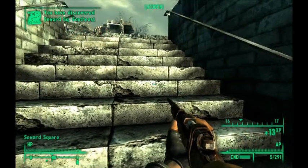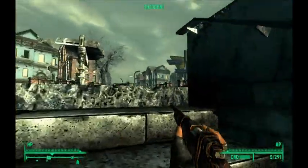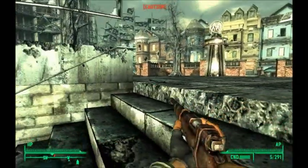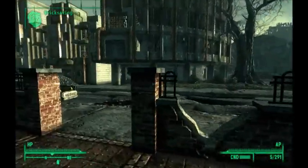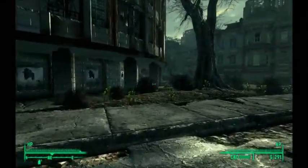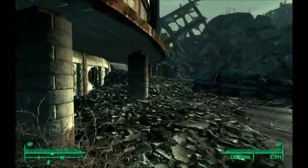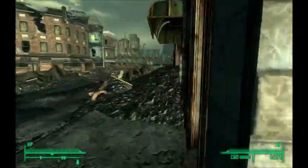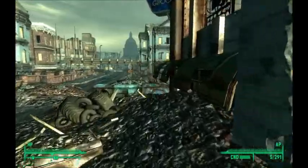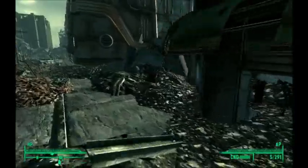I believe this is where the compound is — I hope. How close is it? It's actually pretty close — it's actually to the right of us right now. Okay, there's something out here. We could probably keep running — let's try that. We're gonna run. Charon will cover us. I think I went the wrong way — there's usually like a little hole or something. Charon can take care of that.